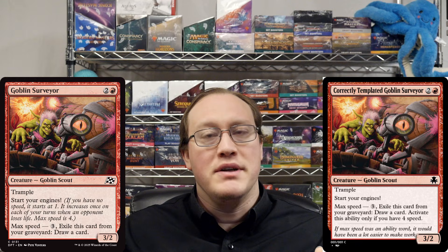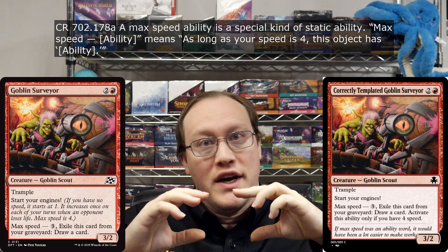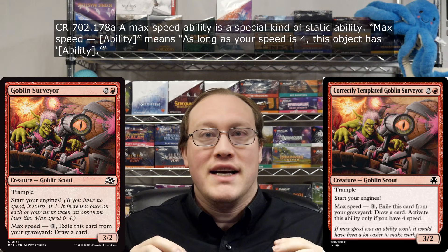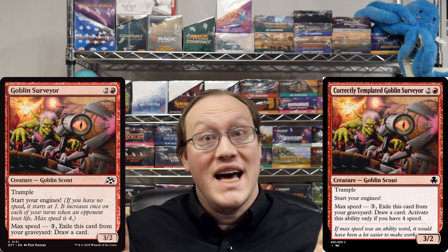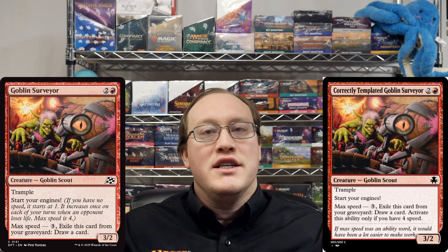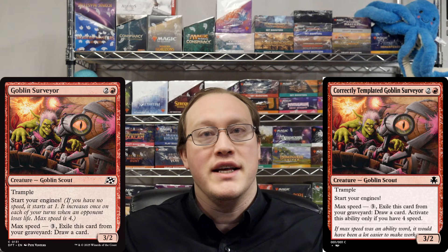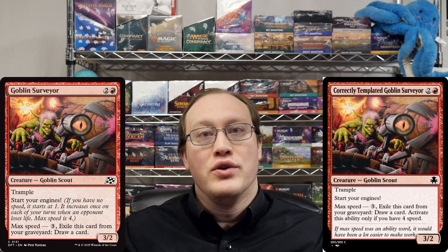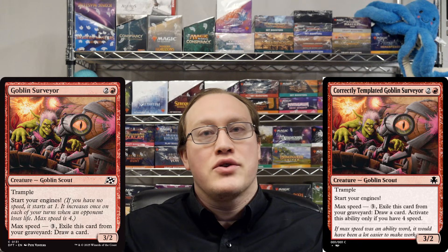Goblin Surveyor has an ability that gives it the ability to pay 3 and exile it to draw. While that activated ability functions in the graveyard, there's no mechanism allowing the static ability that grants it to do so. Wizards of the Coast is aware of this issue and has stated that the rules team is working on pushing an update that will fix it. In the meantime, they have advised that Goblin Surveyor's ability should be ruled as intended rather than as written. I've linked a tweet from Magic's principal rules editor in the description.